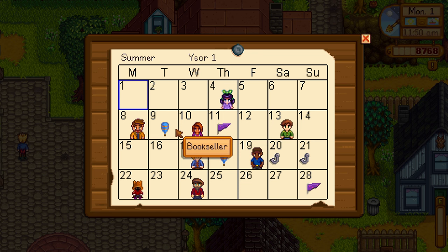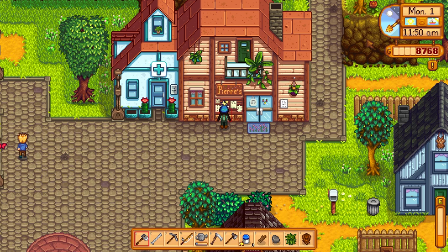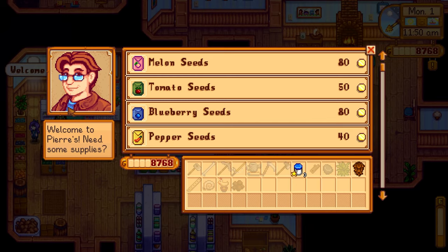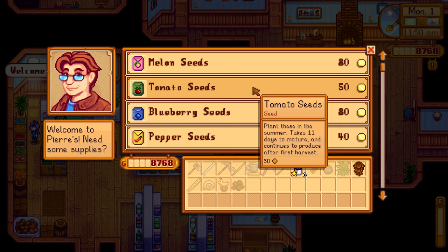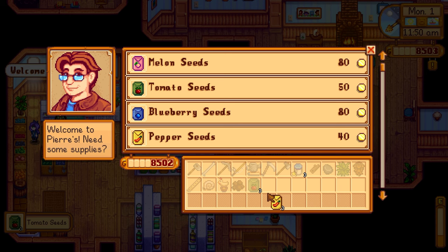Let's check our calendar — oh, Trout Derby, that's fun, that's new! And then we've got the Bookseller coming, Jaz's birthday, and then the Dance of the Moonlight Jellies on the last day. It's gonna be such a fun season. Let's go into Pierre's and see what's new in stock. We don't want to buy any melons because I have nine melon seeds from the museum. Definitely want to buy some hot peppers and some tomatoes — three tomatoes, three hot peppers.